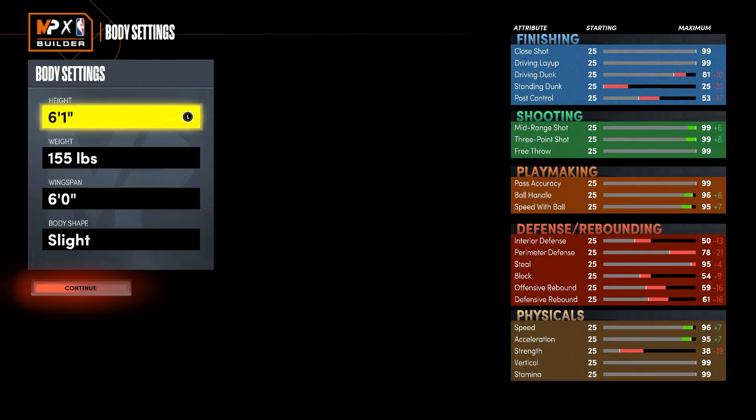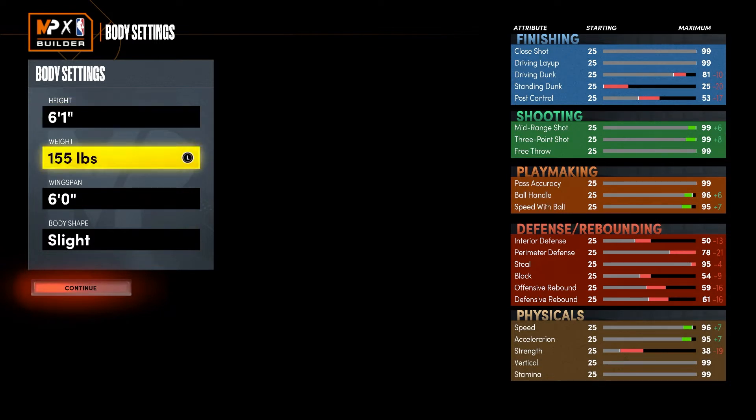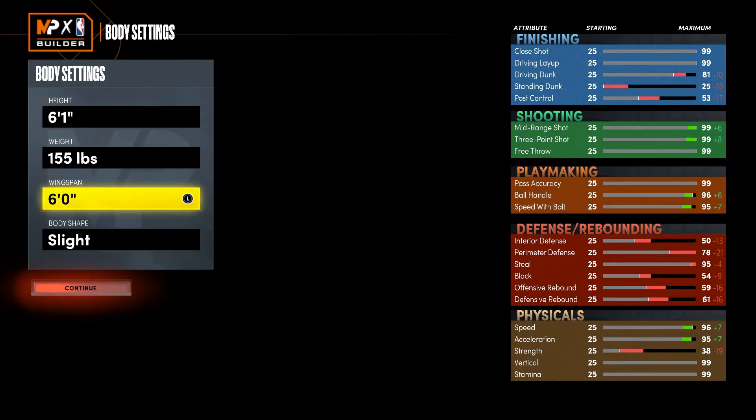At 6'1, you'll see the wingspan is at 6'0 — that's how you know it's glitched. Normally you cannot have a wingspan lower than your height, so when you see the wingspan is lower than your height, that's how you know it works and it's good.